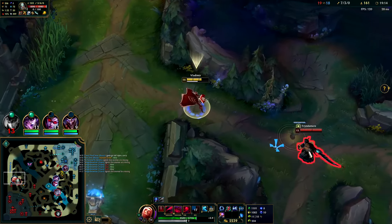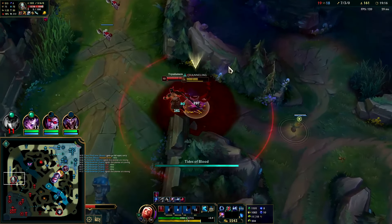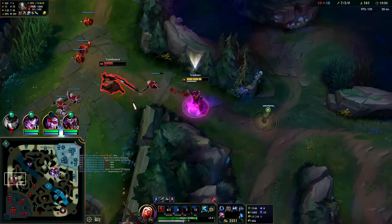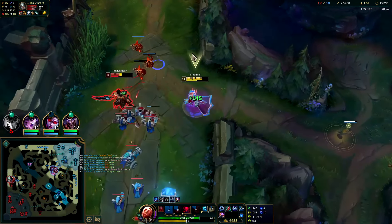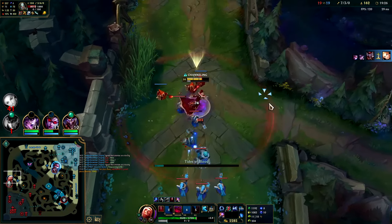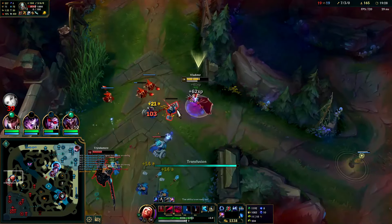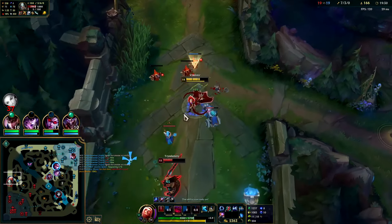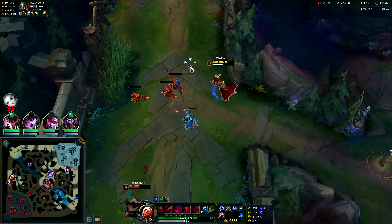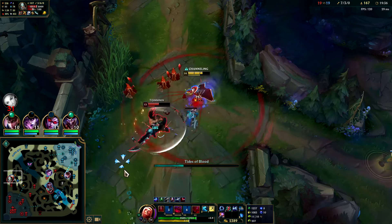There's not a whole lot Karma is going to be able to do — my healing's too high. Auto Q, still looking to get those Grasp stacks. Even if Tryndamere has R here I have Ghost so I should be able to kite him out.